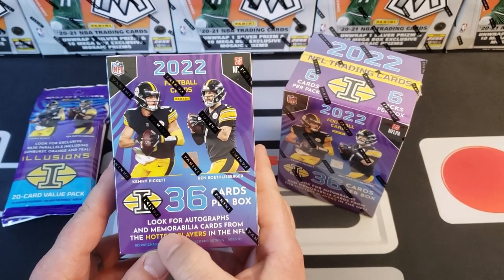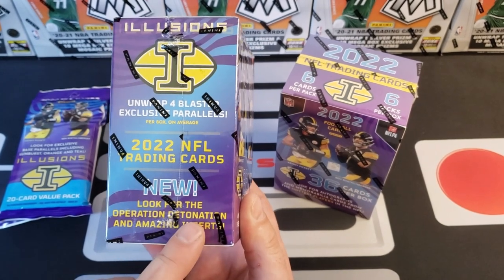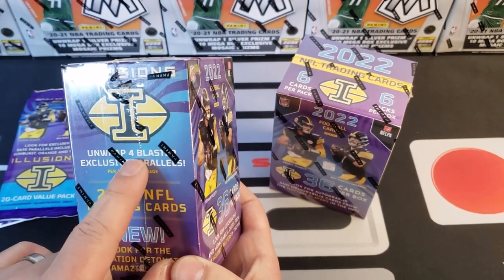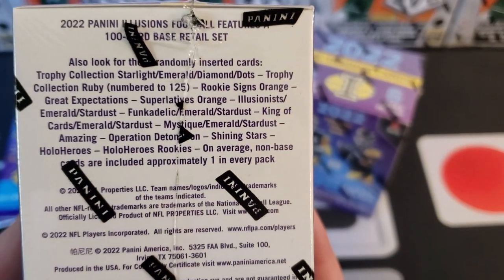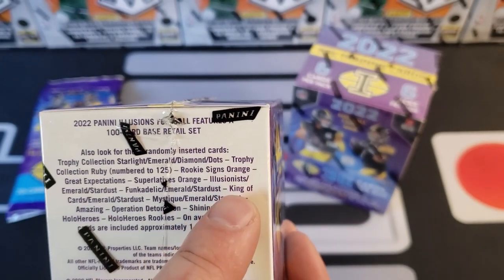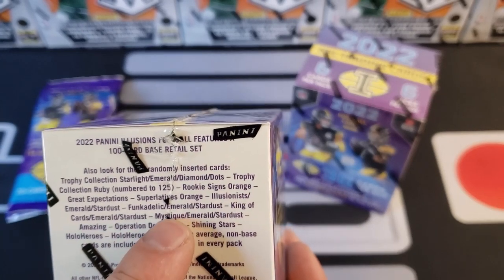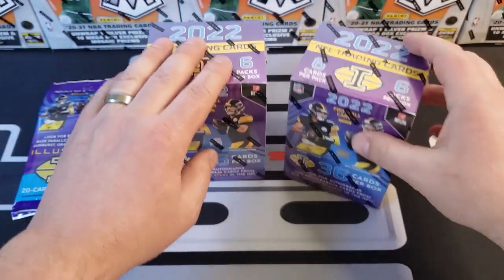We're going to be looking for autographs and memorabilia cards from the hottest players, and also the Operation Detonation and the Amazing inserts. We'll also be trying to get the four blaster-exclusive parallels. You can get numbered cards down to 125, with the special parallel being the Dots. You could also get Stardust, and we love the acetate cards — the Illusionist, King of Cards, and Mystiques — plus the Hollow Heroes.